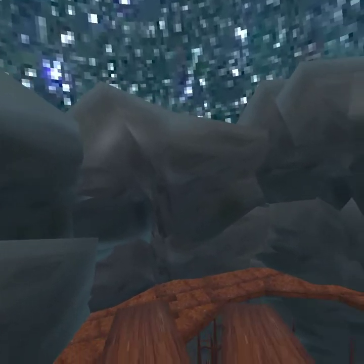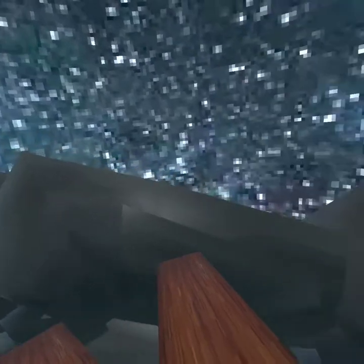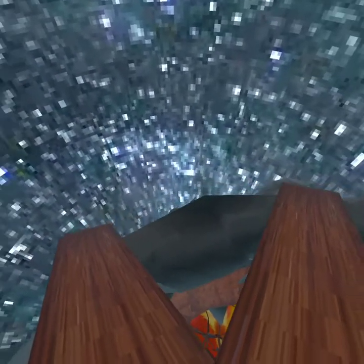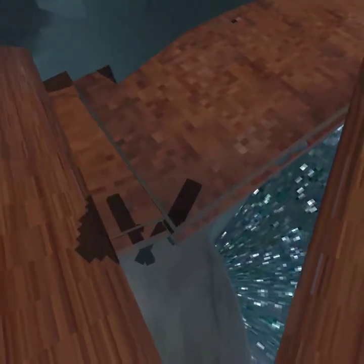When you wall climb these walls, there's a barrier that pushes you down. But with this glitch, you can go out of the map. Then you want to look for this edge - this edge with the wood.